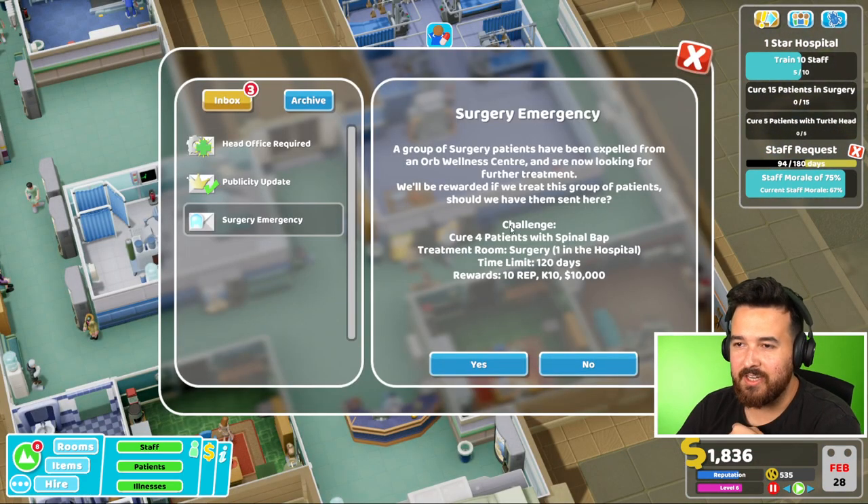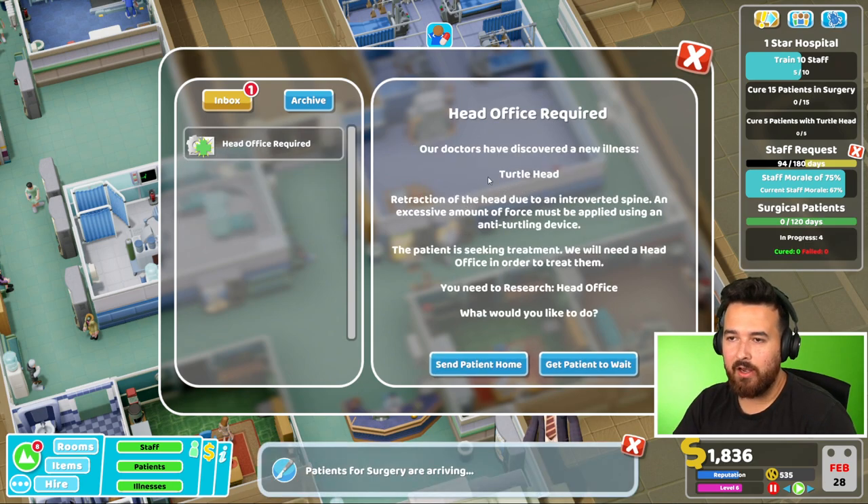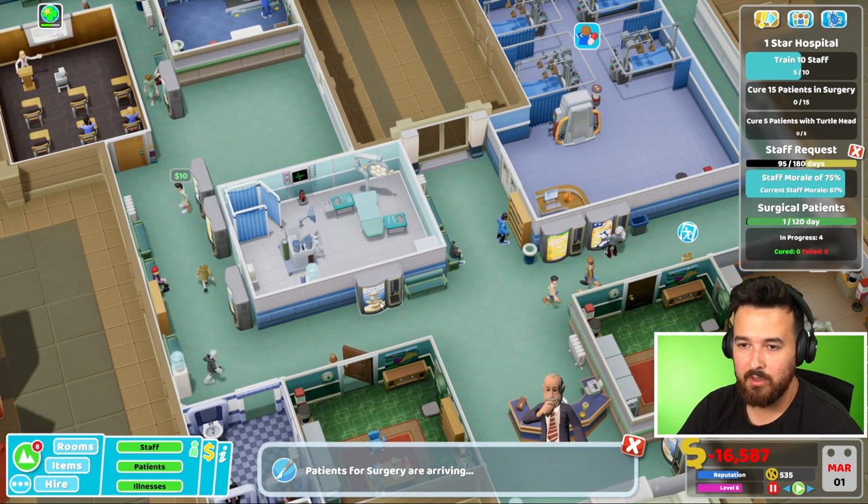Surgery emergency - cure four patients with spinal BAP. I'll try. Head office required - you need to research head office. I won't get them to wait, I'll send them home then because I'm not going to get it. There goes my money.